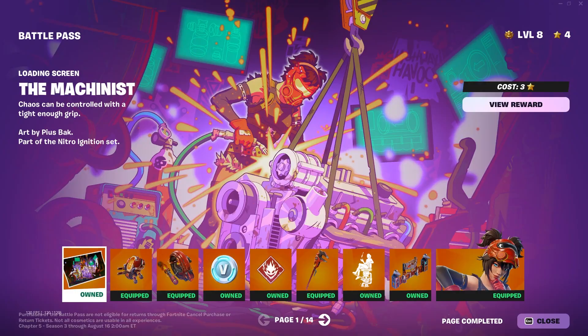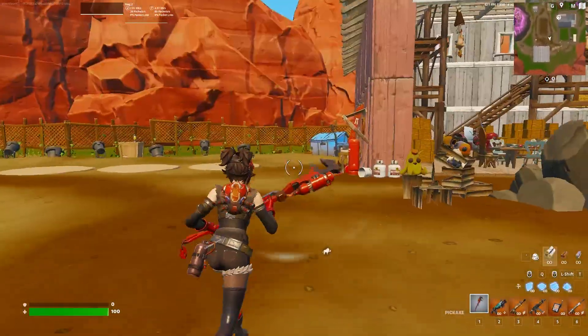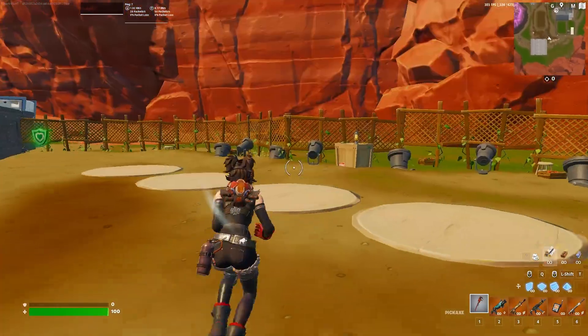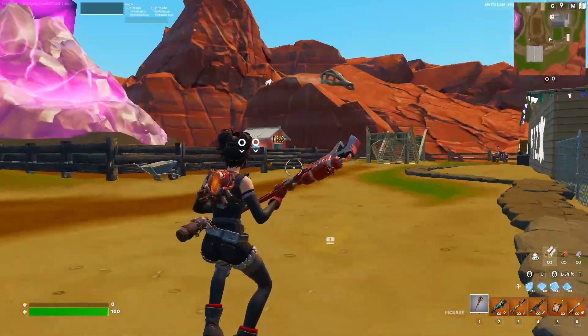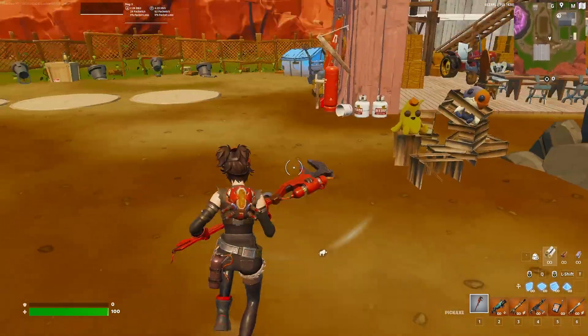I'm going to show you a couple of these items in-game. We are back with the Machinist skin and the Ignition Backbling. This honestly looks really good. Now let's see what this pickaxe looks like — I think I'm going to really like this one.